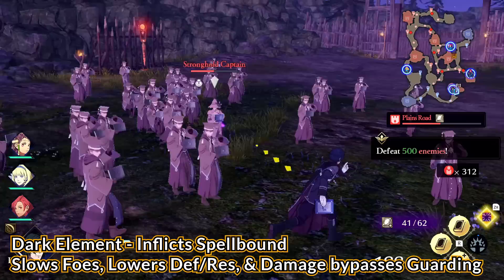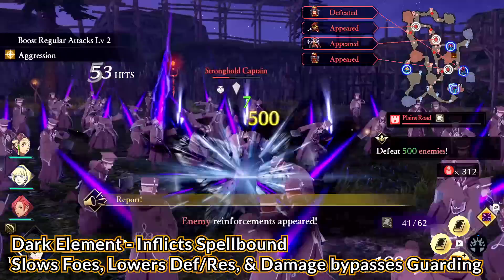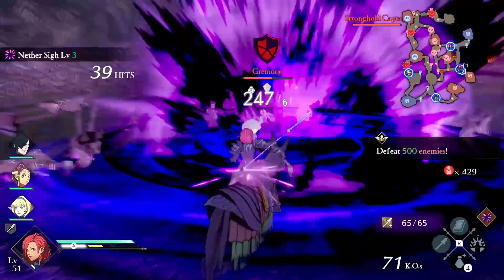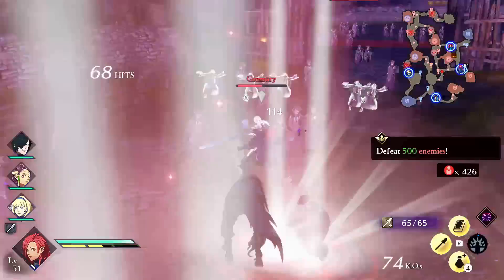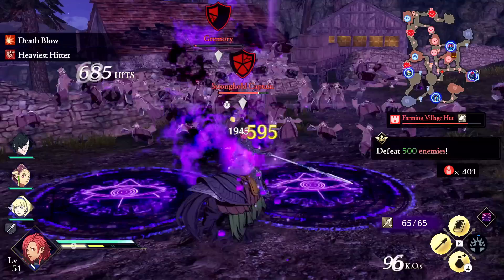Last up we have dark, which inflicts the spellbound status. Spellbound is incredibly potent and is my number 2 best status to inflict. It slows movement, lowers defense and res, and when guarding, all damage still goes through. The movement penalty is extremely noticeable — enemies literally move in slow motion. Being able to deal more damage and bypass guarding is also very strong, so pay attention to those who can use dark magic or have dark-based unique actions like Hubert, Lysithea, or Shez.